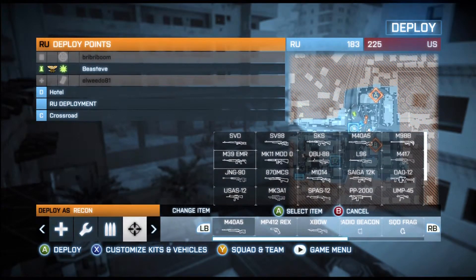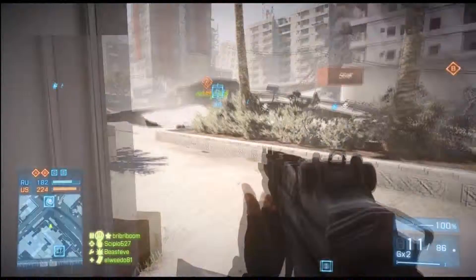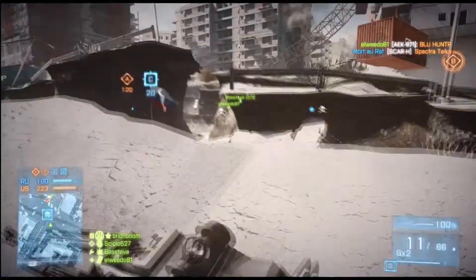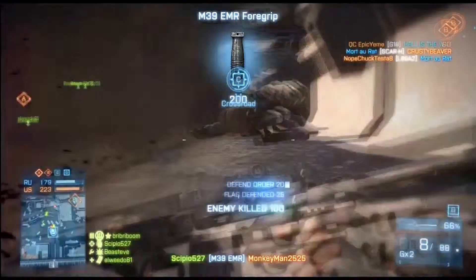So what you're going to want to do is play on Epicenter in Conquest, and you're going to want to go to the C objective. It's going to take me a second to get there, but give me time. So you're going to want to run to C where there's this giant open area, and there's going to be a pipe right where that guy is. You're going to want to crawl in there.